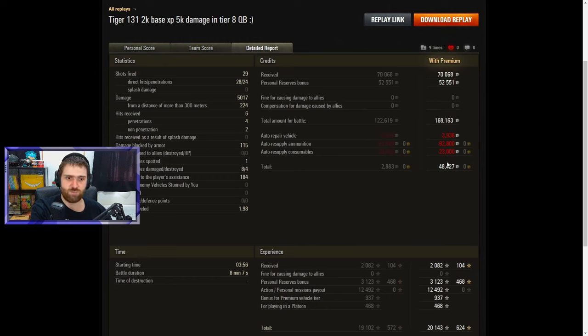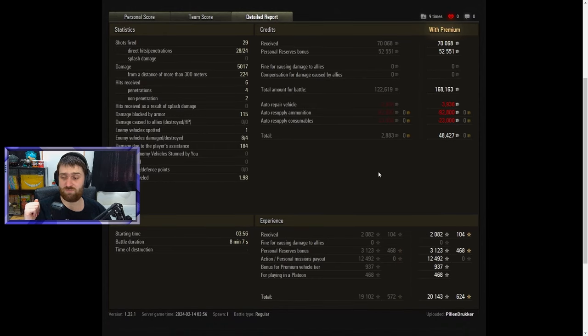One vehicle spotted, 184 damage from player assistance, eight vehicles damaged, four subsequently destroyed — all in an 8-minute 7-second battle traveling almost two kilometers. A small profit of 48,000 credits, which actually isn't small at all — very decent for this kind of battle. You do need to fire gold rounds against higher-tier vehicles since regular pen at 145 is low, and even gold at 194 isn't exceptional.